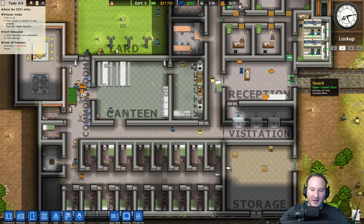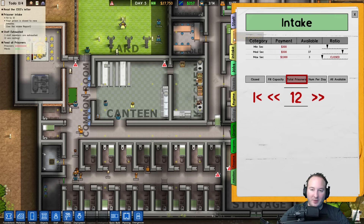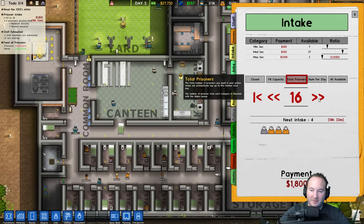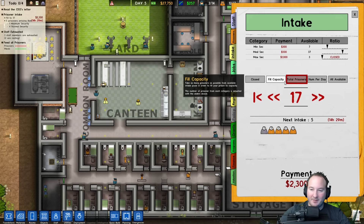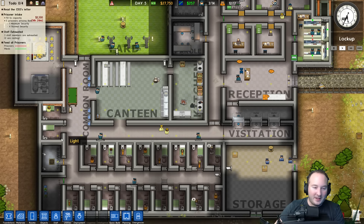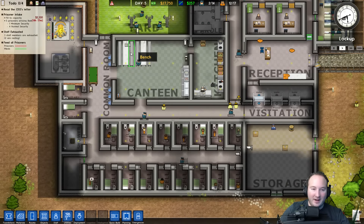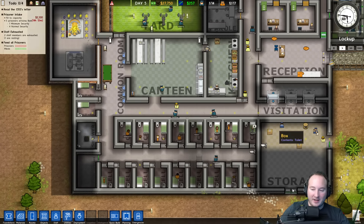How many prisoners do we have? Let's just go ahead and fill up to capacity. Let's go into intake and go to 16, fill to 17. Now that we've got the beds, we can actually go up to 19, but I'll leave two just in case we get some solitary people. We're going to need a new cell block.